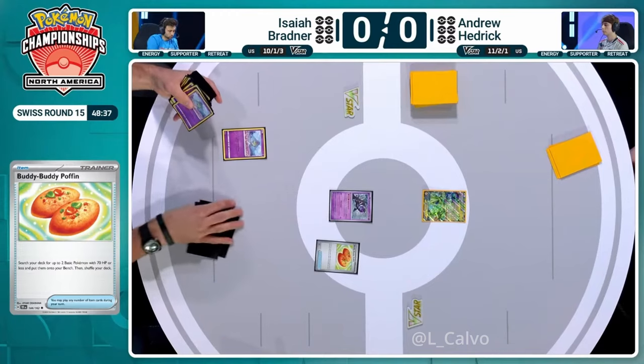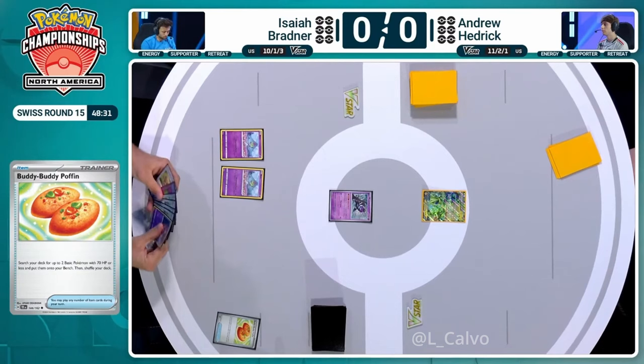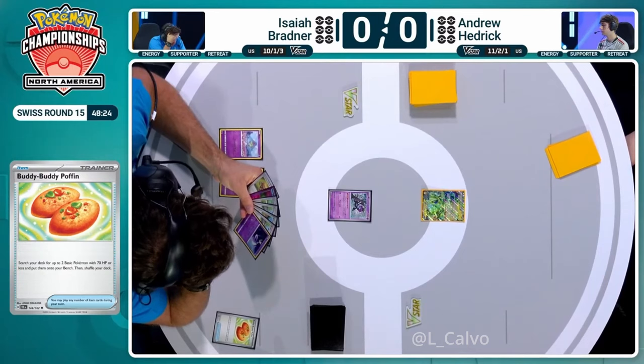What I will say, Hyper Aroma has to be a turn one or two thing. Unfair Stamp stays relevant for the game a lot of the time. We've had two of the Routes sitting in the bench. What else can we get? Just a bunch of supporters.